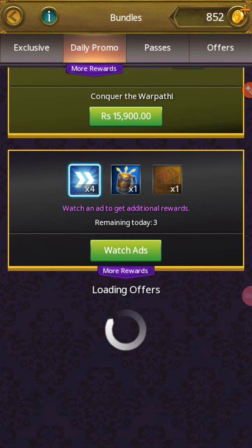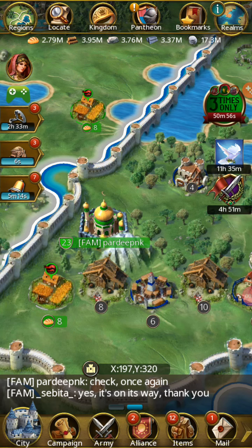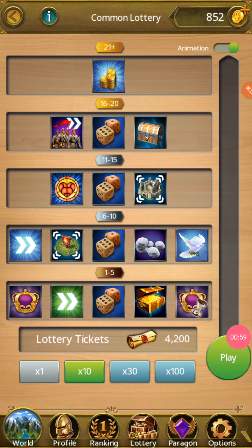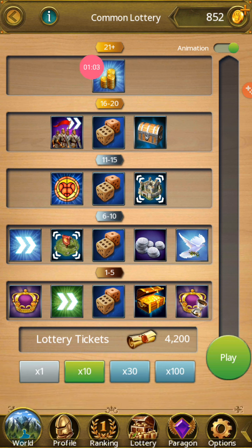We are going to lottery and play this lottery. Today I will show you how to play lottery. Go to level 21 gold sometimes. Just click play.